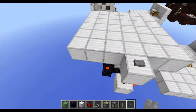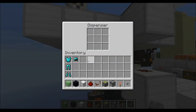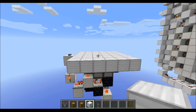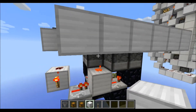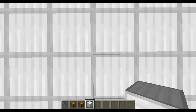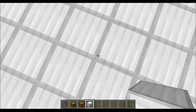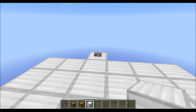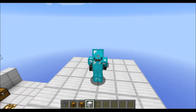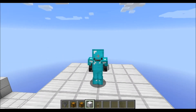Last thing to do is filling in the dispensers. And done! I filled in the dispensers and if I now stand in the middle of the 2x2 platform here and press the button, you can see I get armored again.